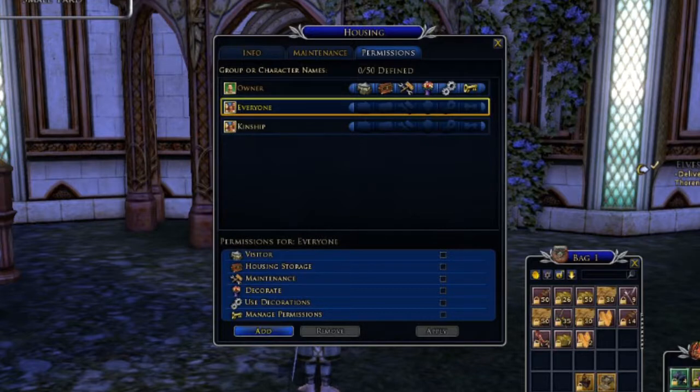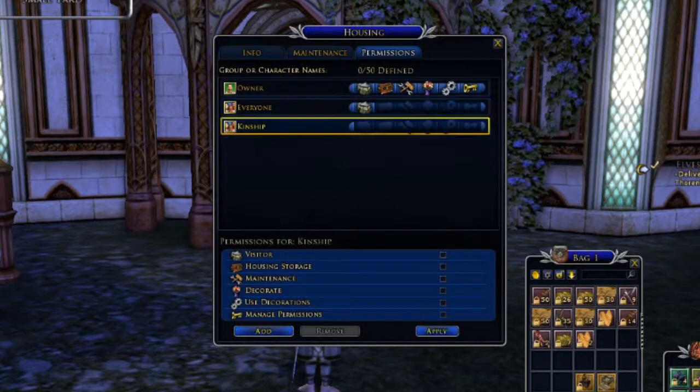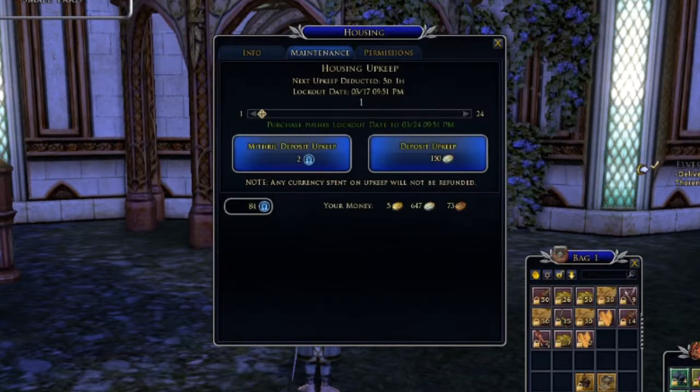The property management screens for Lord of the Rings are very straightforward. They allow you to look at the property and set permissions based on kinship or relationship — this is where you decide whether someone can come and tour your property. You also get to pay your rent; you can pay as far in advance or as little as you want, and you can pay in mithril or in gold. Those screens are very useful.